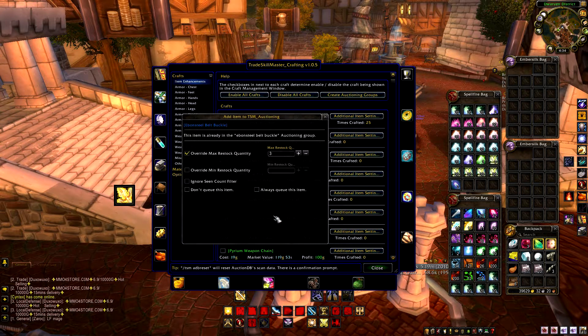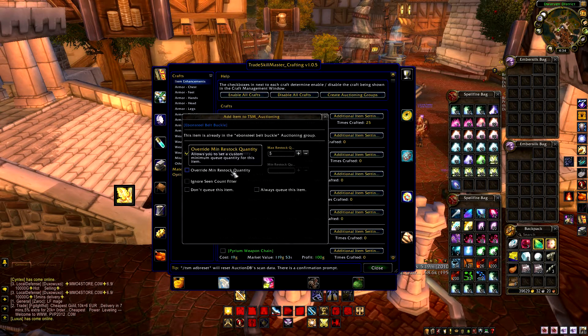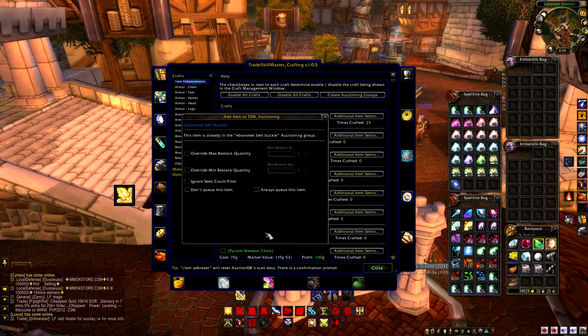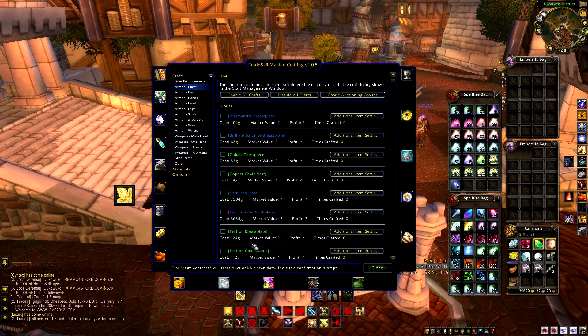Click 'Additional Item Settings' to override the default values. The default is three, so it'll make three of every selected item. For a very expensive item you may only want to make one or two, but for Ebon Steel Belt Buckle I want at least five — I always want at least five either on this character or another, so I can have some posted on the auction house at all times with a couple to spare on quick-selling days. I'll set the maximum stock to five.